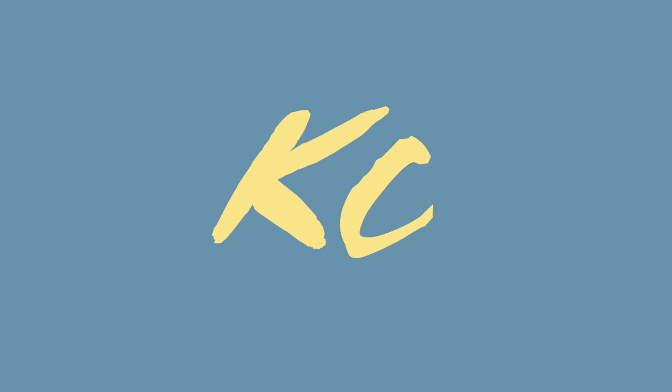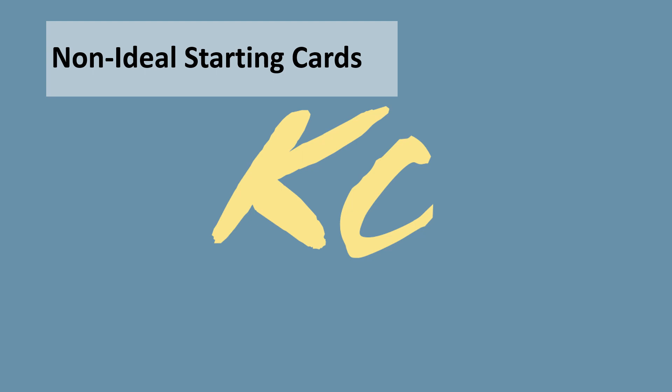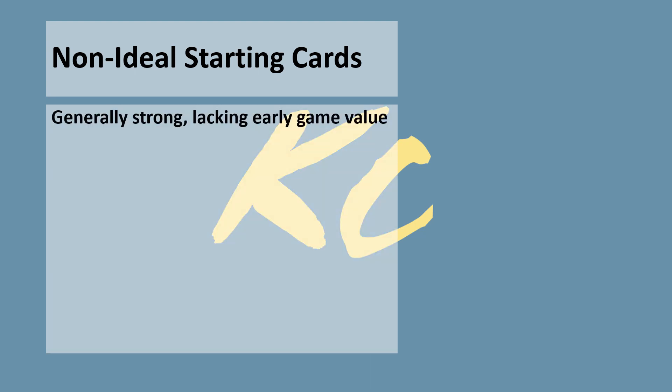When you are deciding to mulligan, there are 3 major things to take into consideration. The first thing to look at are the actual cards in your hand. The first 2 videos in this series covered what to look for in a starting hand — feel free to watch those if interested. What I didn't touch on in those videos are cards that you do not want to see in your starting hand. As we go through these cards, you'll see that for the most part they are generally strong or valuable — however, they do not offer anything near their potential value at the very start of the game.